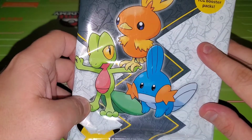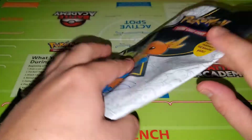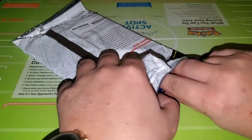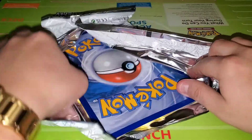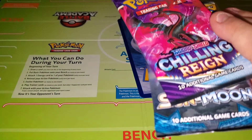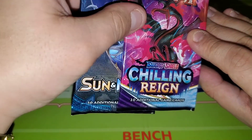First let me start with this TrainerOn First starter pack — this month we got the Hoenn starters, and they come with two little booster packs. The booster packs in here are usually random. I did watch a couple videos earlier of other people pulling these, and none of them had Evolving Skies. I've seen a lot of people get Chilling Reign or Sun & Moon, so we'll see.